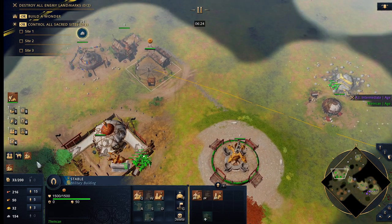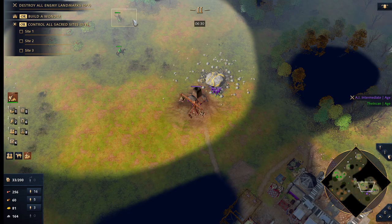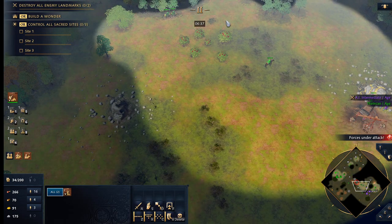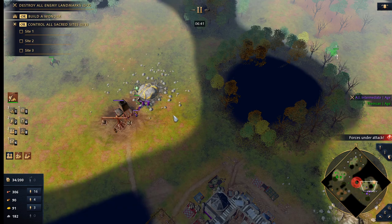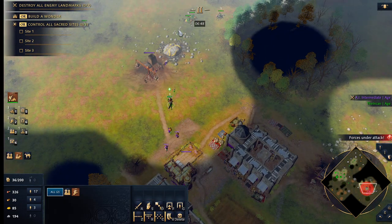If your gold starts getting idle, just start rallying horsemen over — you can start doing that. A scout never hurts either. And then, totally up to you: I feel like a trade boom is the good move to do after this.